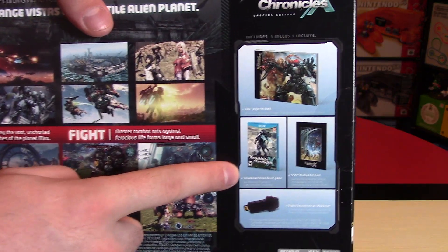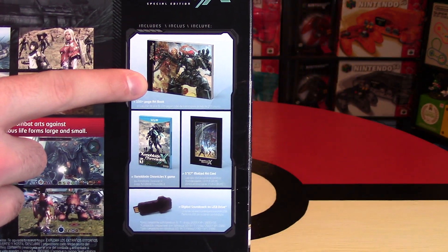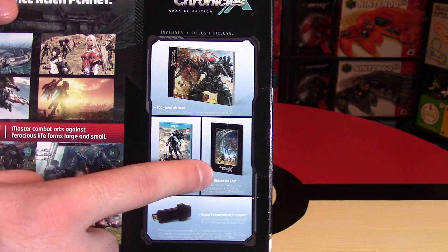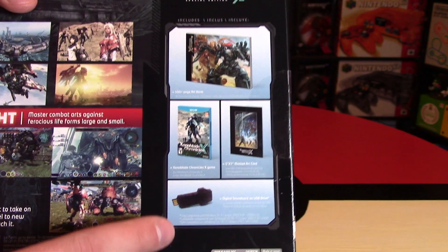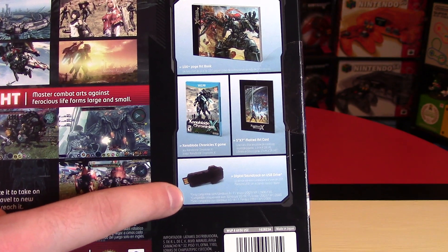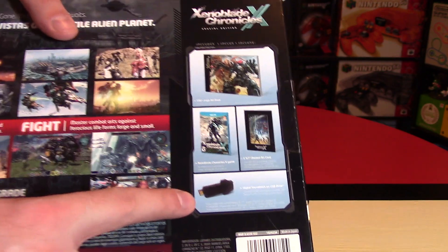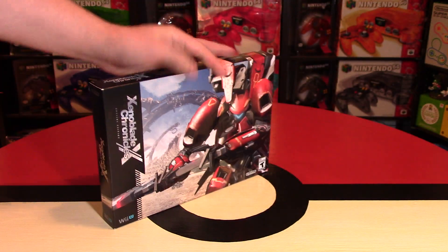Here is what you get in the limited edition set. You do get a 100-page art book. You get the game with a reversible cover exclusive to this set. You also get a matted art card that is 5x7. The really cool other thing is that you get a USB thumbstick with 10 songs pre-installed. I think it is 840 megabytes in size for any of you wondering.